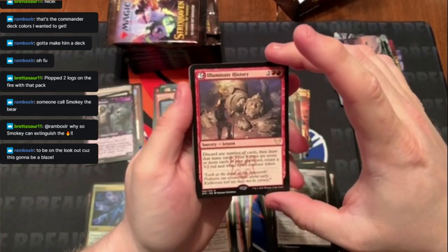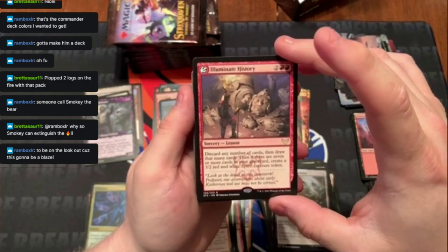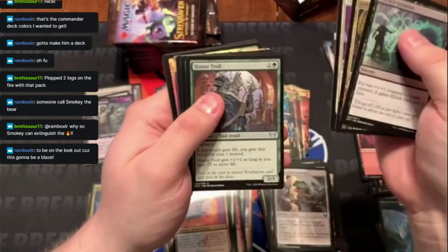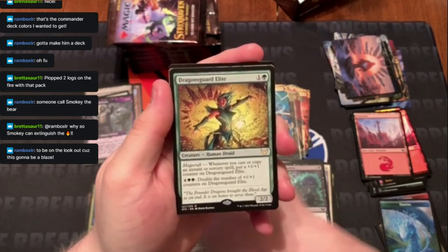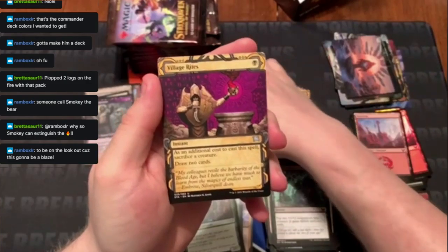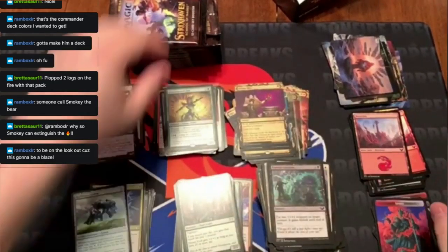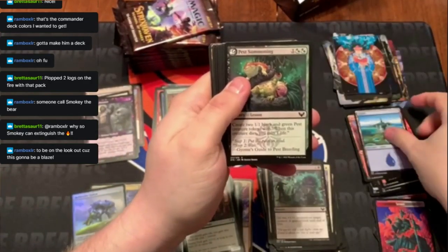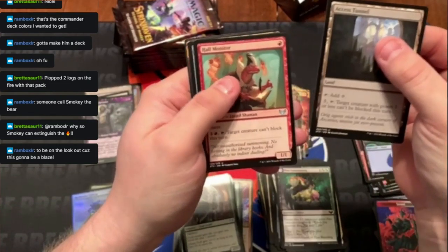Rare number one right off the bat — Illuminate History. Discard any number of cards and draw that many cards. If there are seven or more cards in your graveyard, you get a 3/2 Spirit Preacher token. Going through these commons real quick. Dragon's Guard Elite. Village Rites uncommon. And a foil Reflective Golem.